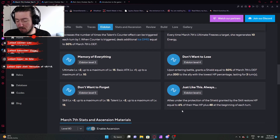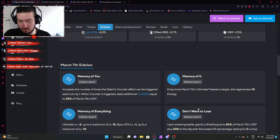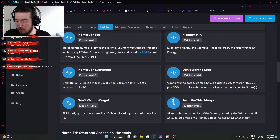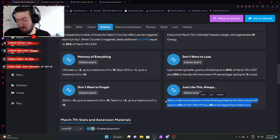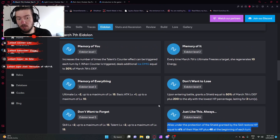Eidolon 6: allies under the protection of the shield granted by the skill restore HP equal to 6% of their max HP plus 48 at the beginning of each turn. It only applies to the skill shield specifically. But if you get into the motions of it lasting 4 turns and can apply your shield to multiple targets, and you're in a dire situation needing survivability and healing, getting C6 March 7th is probably a good choice, as it's not the worst thing I've ever seen.